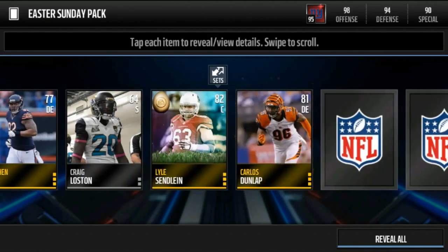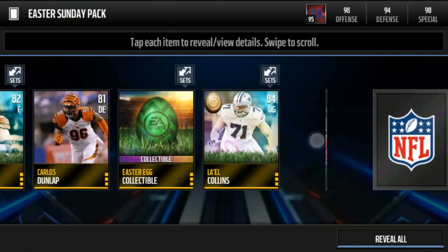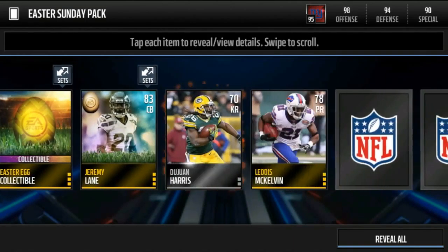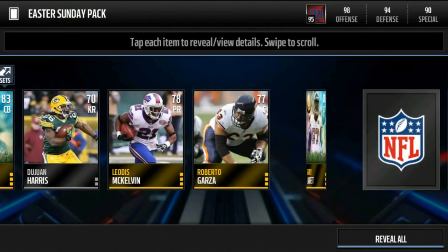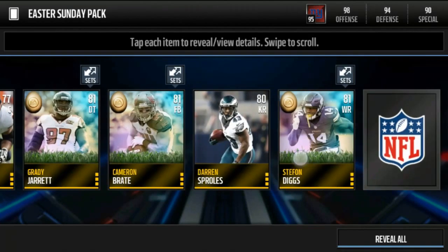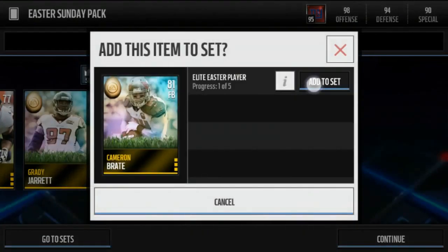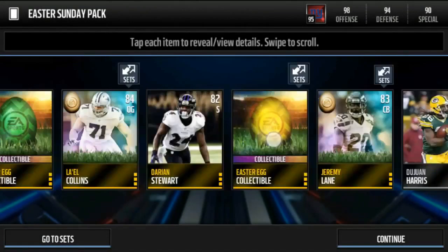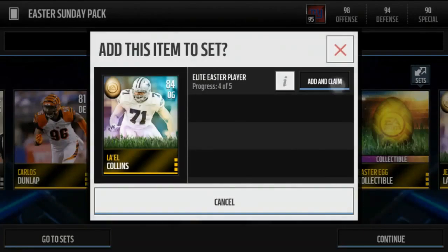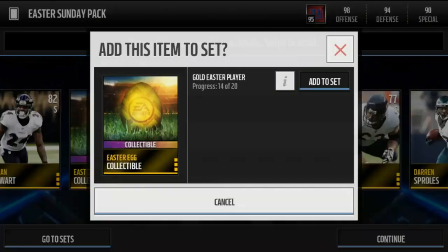We get Lyle Collins, another Easter egg, Jeremy Lane... no no no no. Brady Jarrett, Cameron Brate, Stefan Diggs, and Brian Maxwell — another elite! Brian Maxwell is worth something. So we still have another gold player over here — I see you EA, I see you.